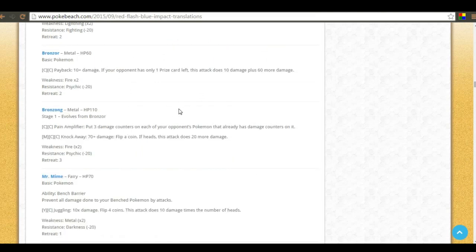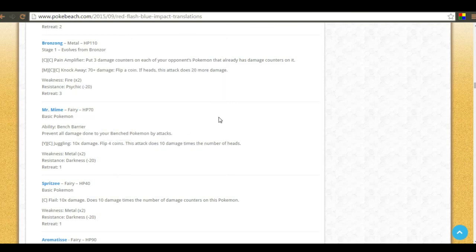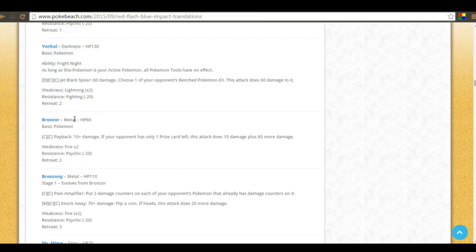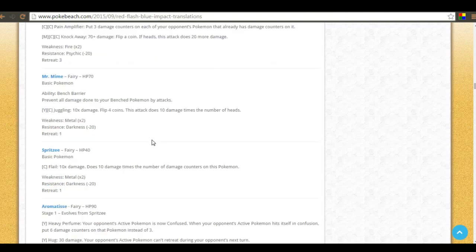Mr. Mime has made a return, but this time as a Fairy type. It still has Bench Barrier — prevent all damage done to your bench pokemon by attacks. I'm excited because I love the Dugtrio deck and being able to protect my bench from Earthquake is great. Mr. Mime also protects from Jet Black Spear, Overrun, and bats — though bats confused some people when it first came out.